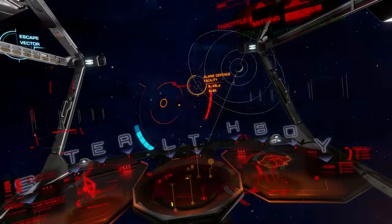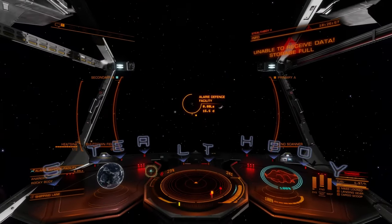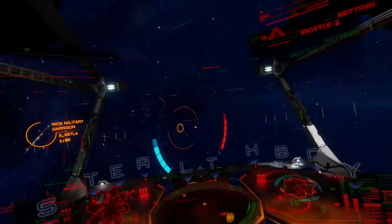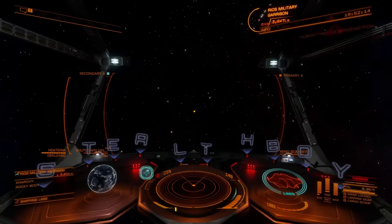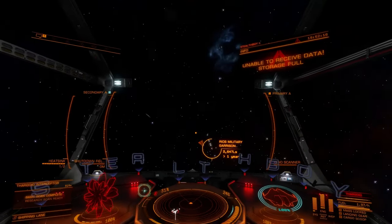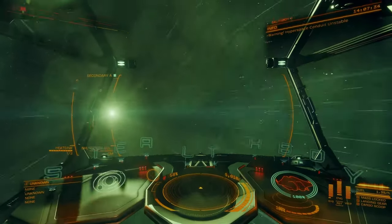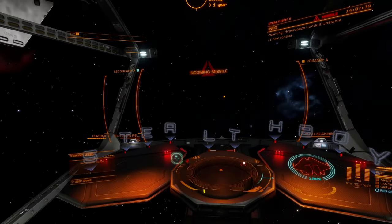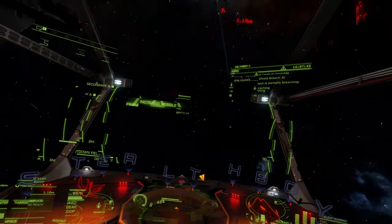When traveling in supercruise to the destination planet there's a high chance you'll get interdicted by Thargoids as well. The same method of escape will work here and I recommend submitting to the interdiction by throttling to zero when it happens so you get the faster FSD reboot timer. This may happen several times on longer supercruise journeys. As mentioned earlier in the guide if you venture into Thargoid controlled systems there's a chance the new hunter type of Thargoid, the Glaive, will attack you.